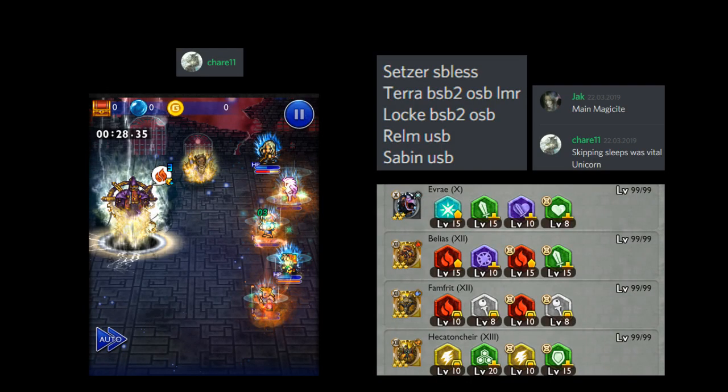A friend of mine in Discord, Charles, used a crazy poverty setup and got Sub-30. Crucial was to skip the second sleep, which was hard to do, but if you time everything right with Realm, it is possible without an Arcane.